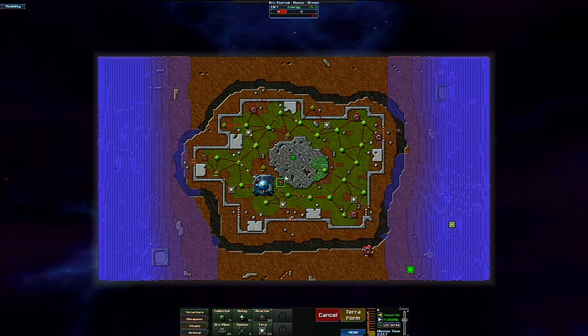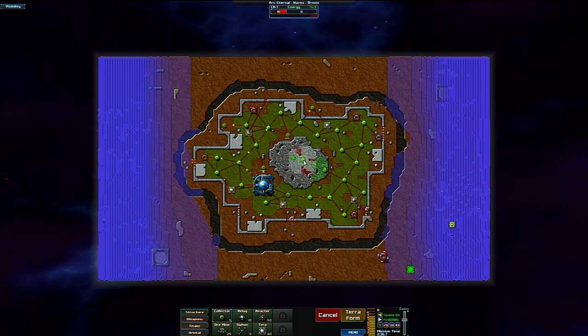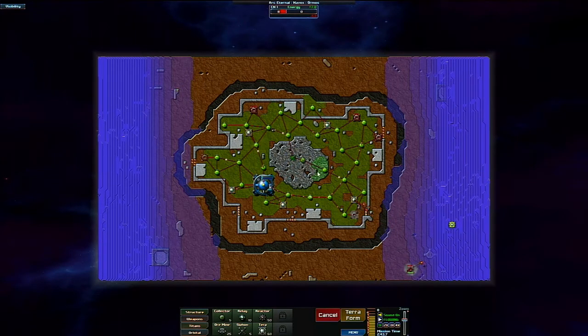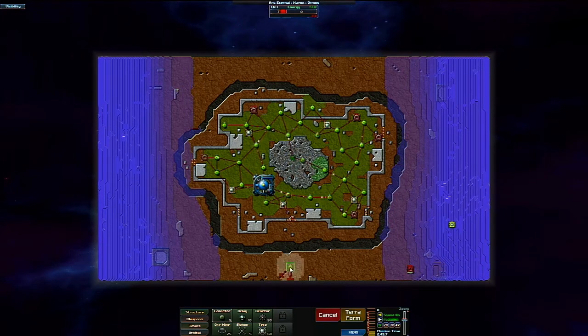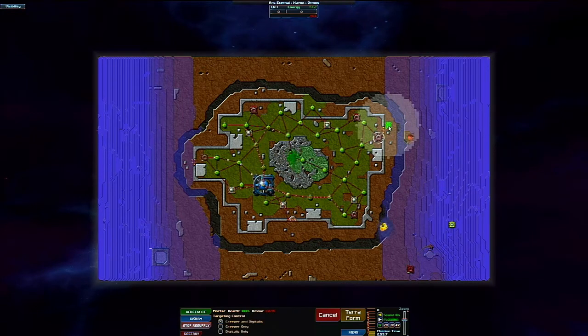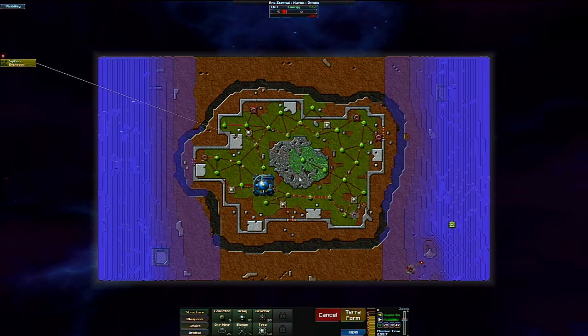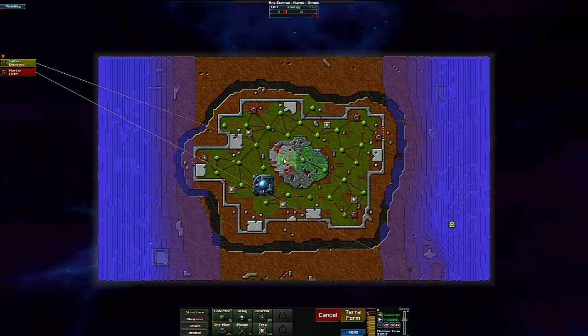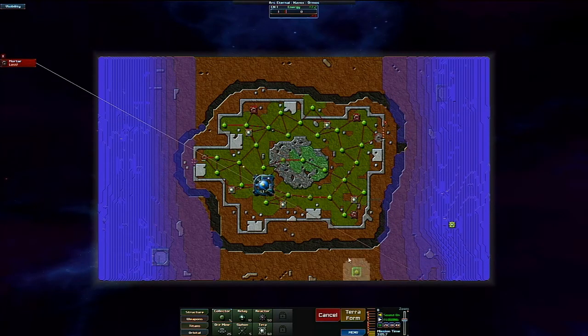I am low on energy. I was going to terraform that, but now it's looking like it's going to be better not to. I'm at a kind of not-terrible deficit, but I do need better energy than I have at the moment. Siphon depleted — I am out of free energy. How did I lose a mortar? Maybe I clicked wrong.